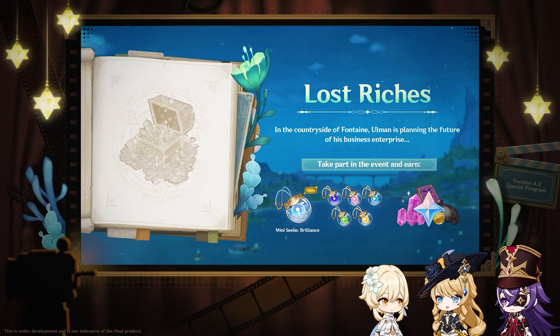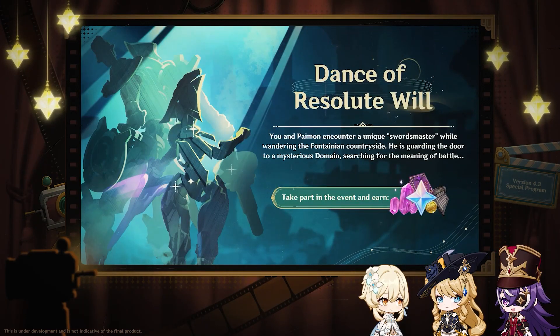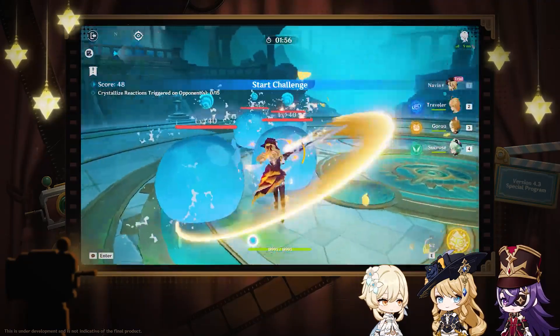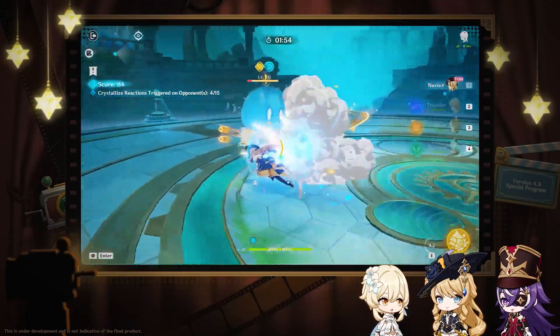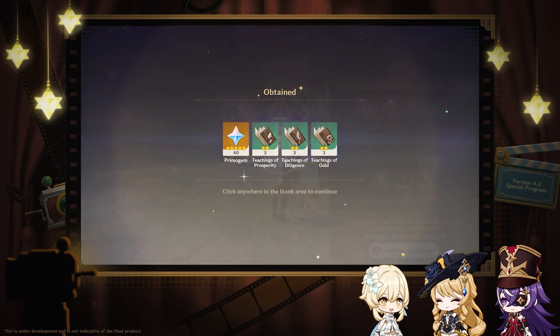Lost Riches is coming back, which means another new little Seelie companion and primogems — there will also be a new Seelie that follows you underwater. Next is Dance of Resolute Will, another combat event with its own gimmick where you complete certain challenges with trial characters. Last but not least, Leaven is making his return with easy primogems.